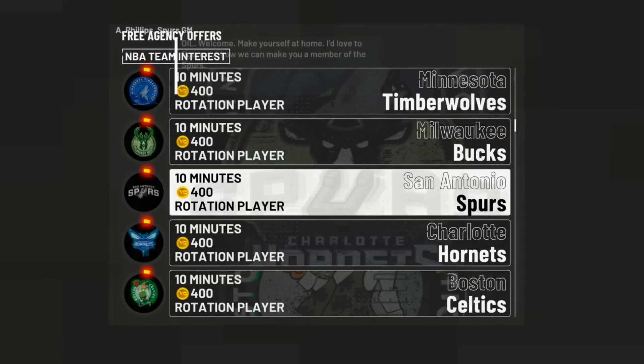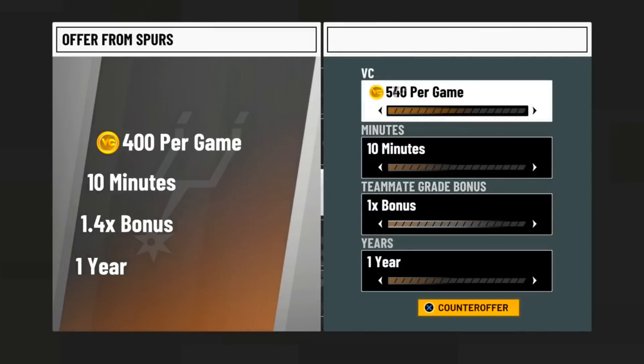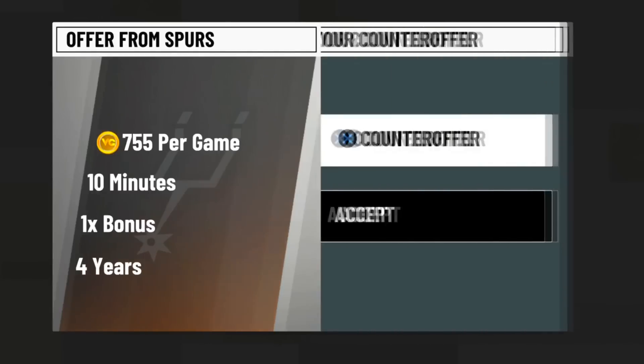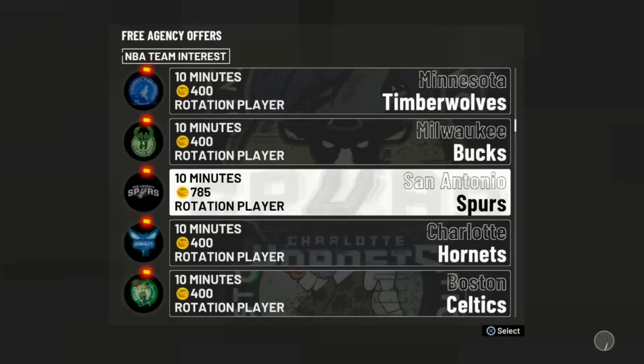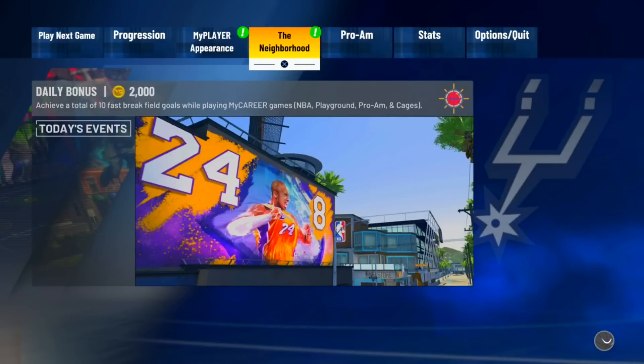We're going to go to the Spurs. Do the same thing I do to ensure you get the most VC possible — turn down the teammate grade and everything else, then offer this amount. Offer 805 VC, they'll decline; offer 800 VC, they'll decline again. Their final offer will be around 785–790 VC. We're going to accept for 785 VC. Sometimes you can get 790, but 785 is perfectly fine.